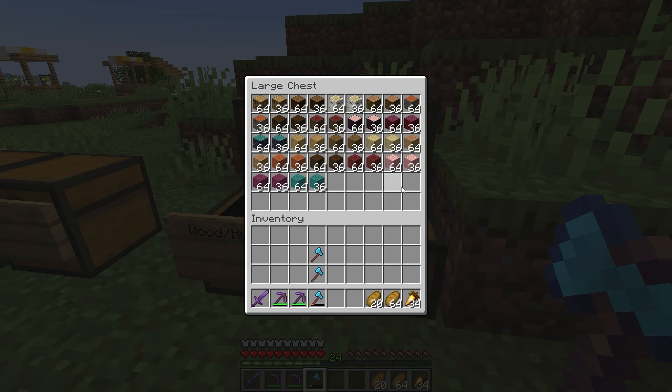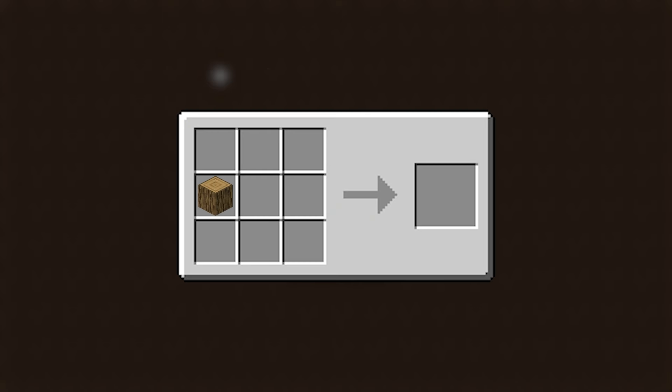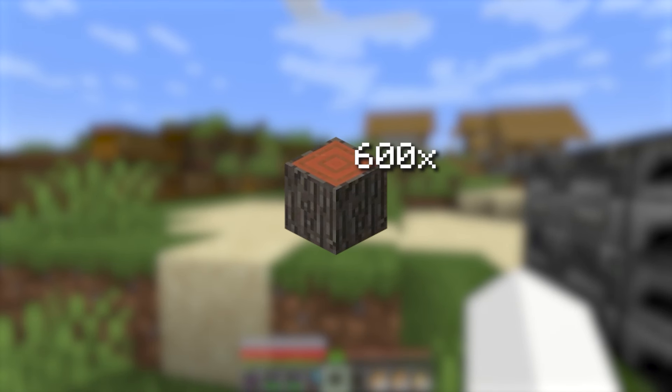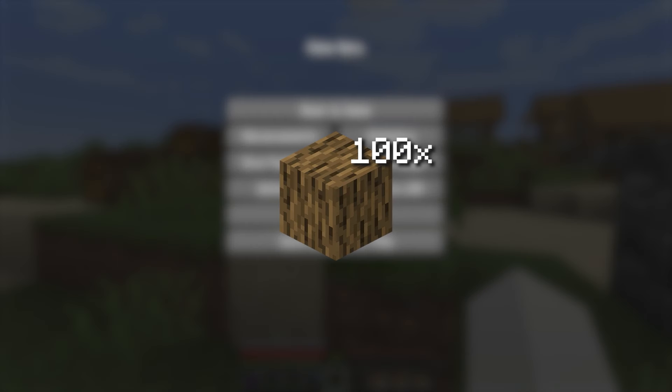Or so I thought — because there are these things called wood blocks, which are entirely different to logs, requiring 4 logs to craft 3 blocks. That means I would need another 600-ish of each type of log to get both normal wood blocks and stripped wood blocks. So after another while of grinding, which I'll spare you from watching...